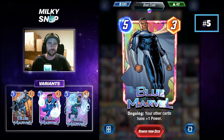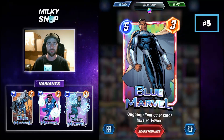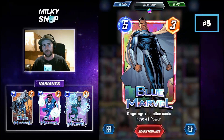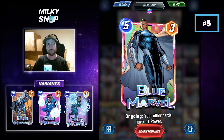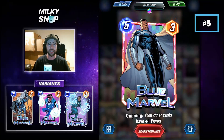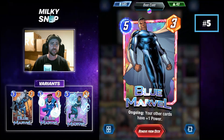Breaking into our top 5, at number 5 we have Blue Marble. Blue Marble's recent buff brought him to a 5-cost, 3-power card with an ongoing ability: your other cards have plus 1 power. Blue Marble's real strength is that his ongoing ability is unconditional — the boost he applies to other cards isn't conditional on those cards whatsoever. He just applies a plus 1 power to all the other cards on the board regardless of what they are. There are other cards like Kazar, or Cerebro later on, or Patriot in Pool 3, but these cards have conditions on the buffs they provide, meaning you have to really build a deck around them.